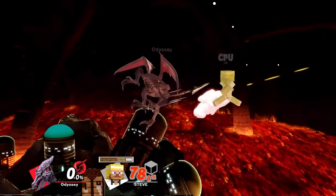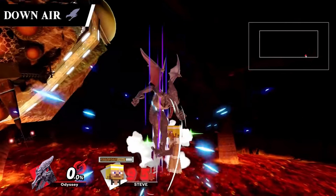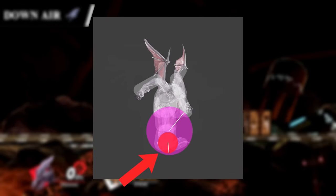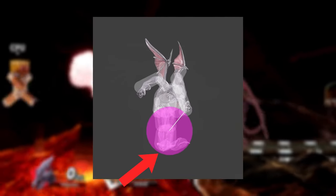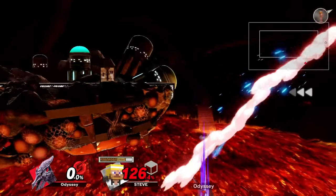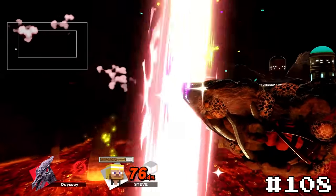Next up is our first one that's low because it's just too hard to hit — Ridley's down air. Just look at this hitbox. That small one there? That's the spike, and it's only present for the startup. This alongside Ridley already having a much better spike makes this one completely unfun to go for, placing it at 108.